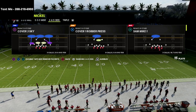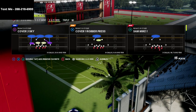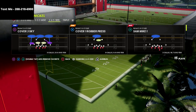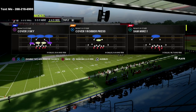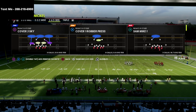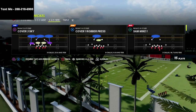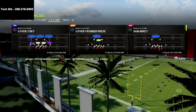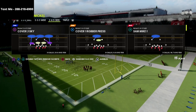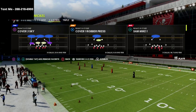If you want to get access to the Nickel 2-4-5 Odd defense, there's a link in the description — it's on sale for just $15. We're going to be updating this guide throughout the course of the Madden 22 season, so if there's a patch that changes how blitzes or coverages work, you're going to get updates. You'll always have the most up-to-date version of the exact defense that I run.